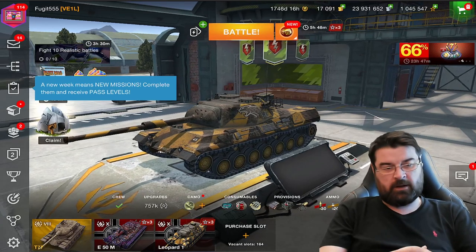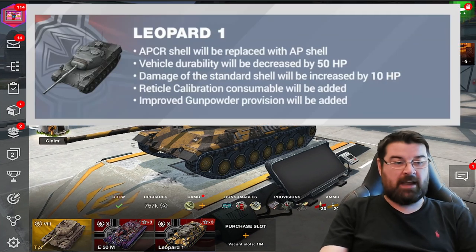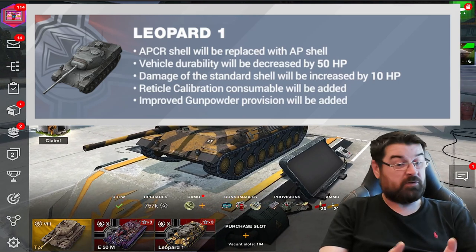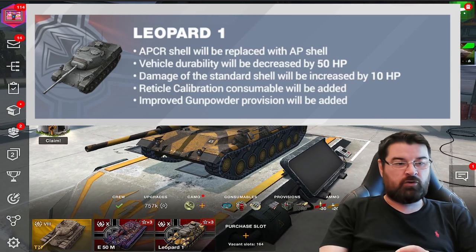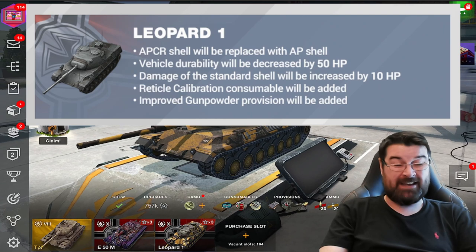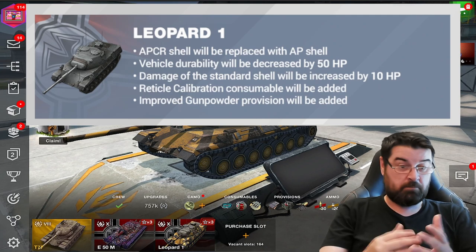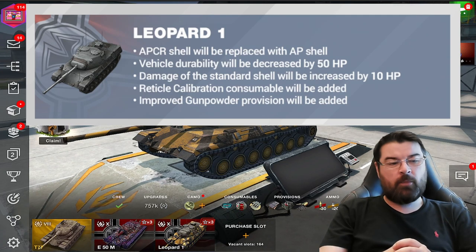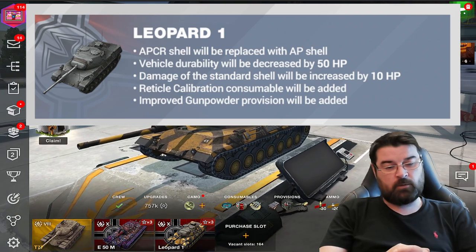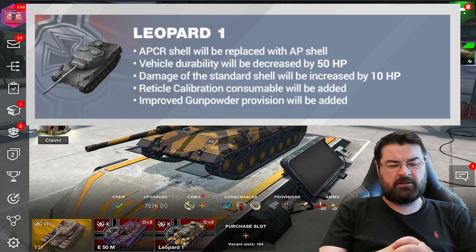When I say it doesn't feel like a Leo 1, a couple of things. Firstly, the changes that Wargaming made are pretty superficial: they replaced the APCR shell with an AP shell — not a bad thing. The vehicle durability was decreased by 50 hit points, the damage to the standard shell will be increased by 10 hit points, the reticle calibration consumable will be added, and improved gunpowder would also be added. None of these should fundamentally change the vehicle.